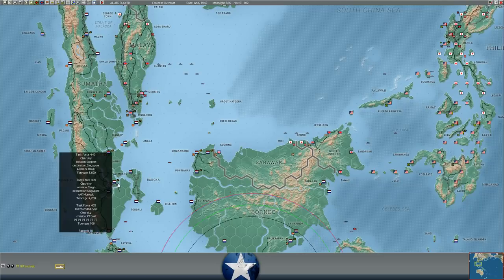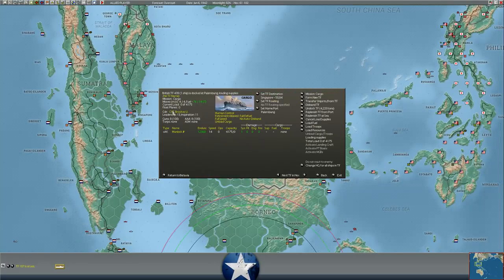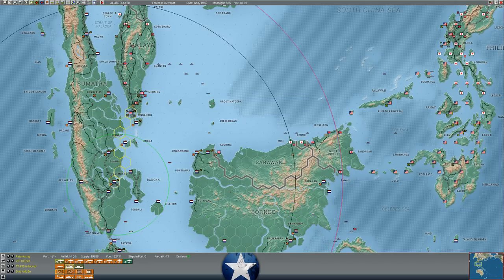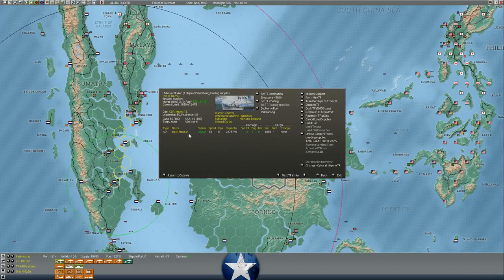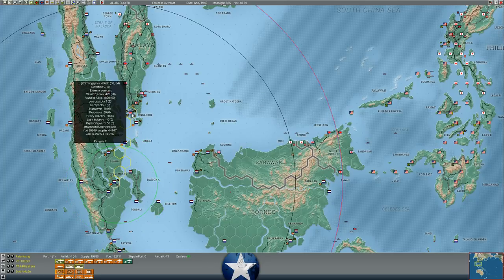We have some supply convoys being set up for Singapore. The Munlock, a cargo ship with 4,100 supply capacity, is reloading supplies at Palembang - she just finished a supply run to Singapore and will embark on another one. In addition to that, the destroyer tender Blackhawk is going to carry 2,400 supplies into Singapore as well. Potentially we can bring the supply situation up to about 50,000 supply at Singapore.